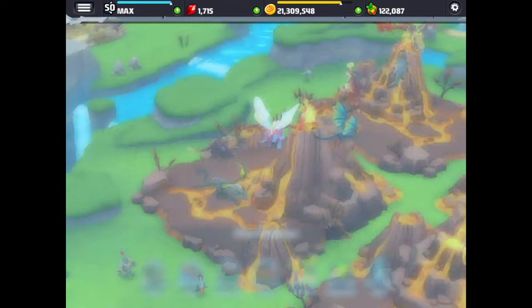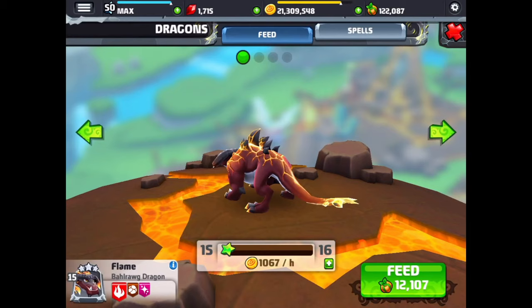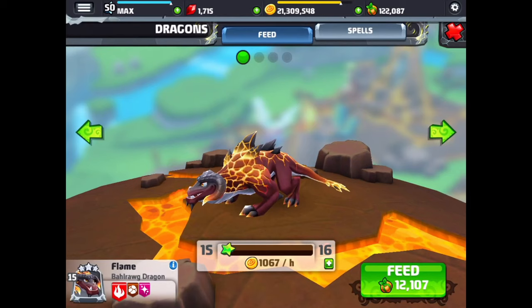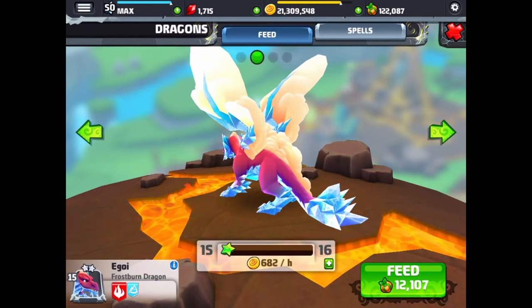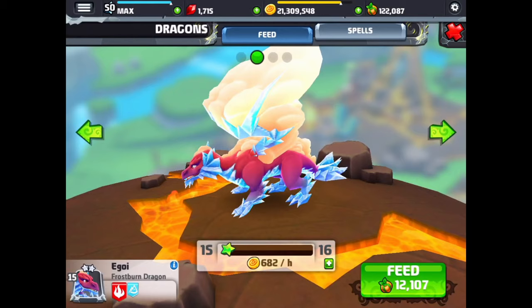Now we've got one of the really cool looking dragons — based on, I guess, the Lord of the Rings movies. The balrog dragon. He's awesome, looks great. And next is the frostburn dragon — those are big ice wings, with icicles all over this dragon. That's a cool dragon.